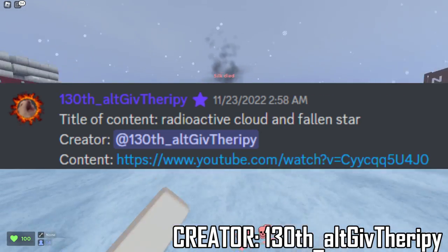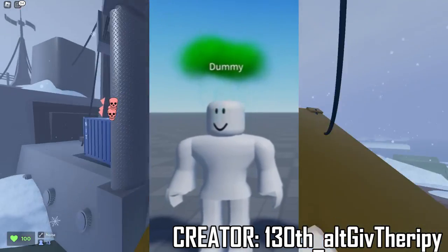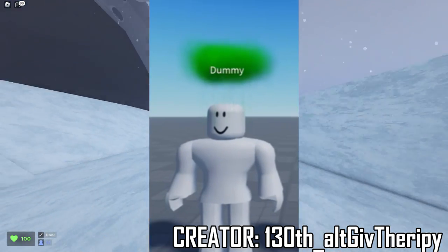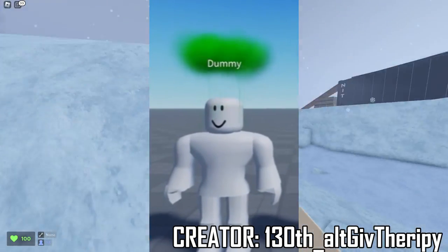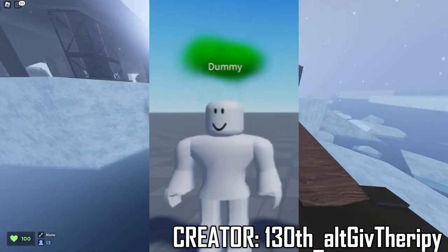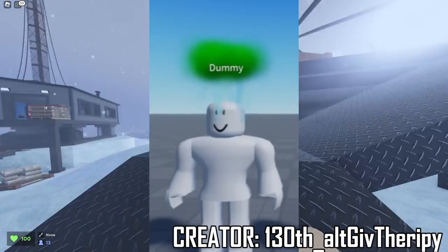This next one is also by 130th Alt Give Therapy. The title is called Radioactive Cloud and the Fallen Star. The radioactive cloud on the left reminds me of the thundering one already in the game — it's like a thunderstorm. It has a gray cloud and rain coming down. The radioactive cloud kind of looks like a fart cloud — probably something I wouldn't wear. But then I noticed it has lightning effects as well. If this was just a cloud with a lightning effect, that would look really dope. The lightning would look really cool just by itself rather than inside a radioactive cloud.